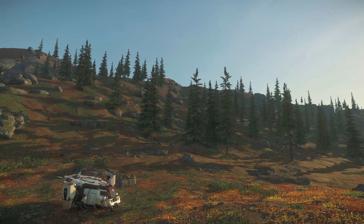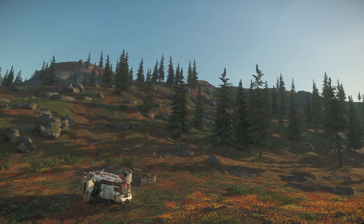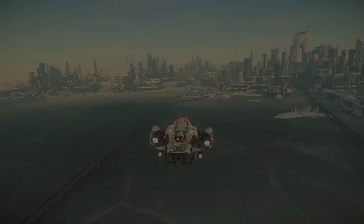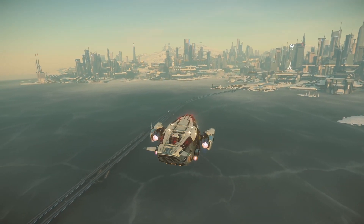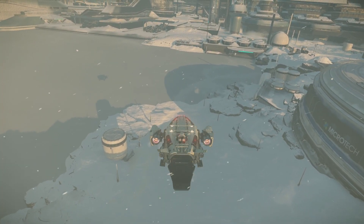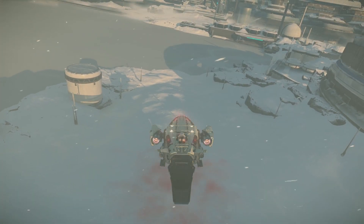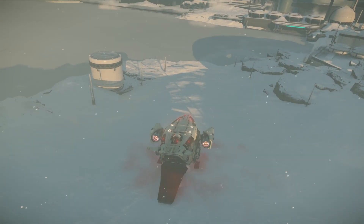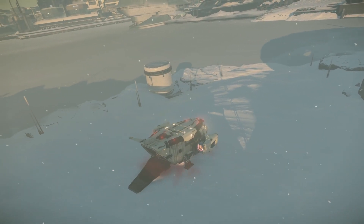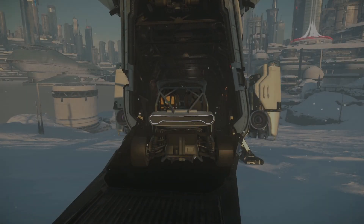The Drake Cutter has been classified as a best utility and best value for money starter ship. It's pretty much middle ground. The Avenger Titan is currently, as of 2022, at number one for best overall starter ship. I don't think the Cutter was designed to outdo ships like the Titan or even the Aurora, which is classed as best budget. There are plenty of options out there. The Cutter sits neatly in the middle as the best utility and best value for money, and that's exactly what it is.